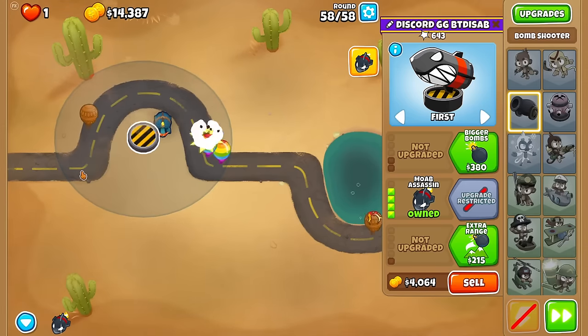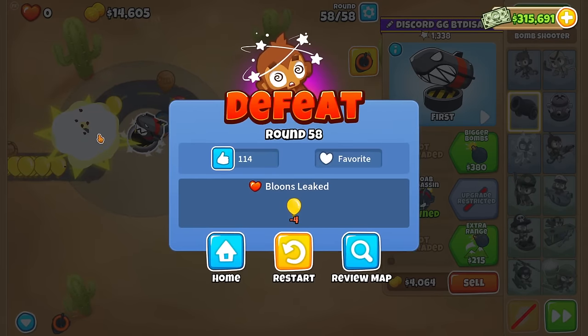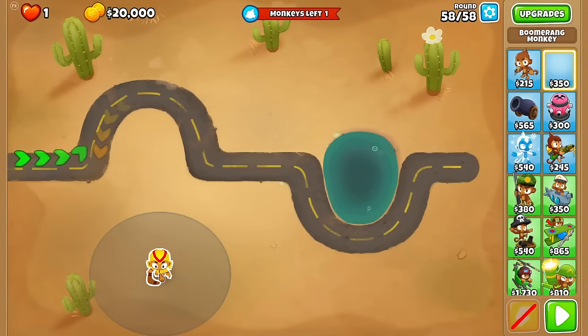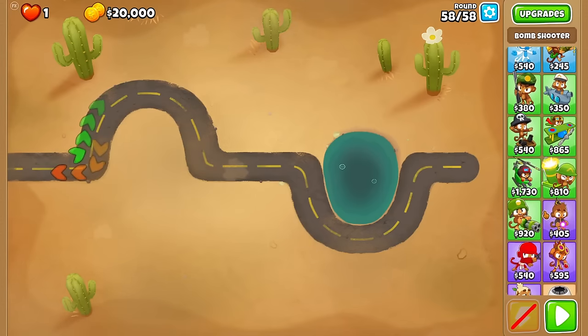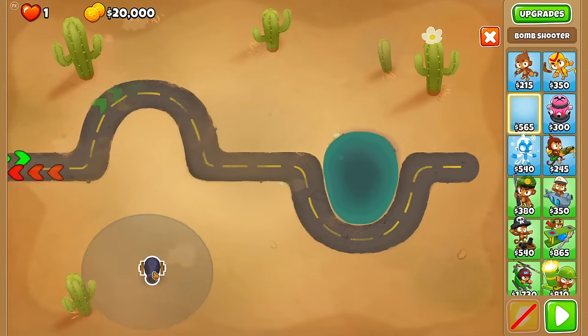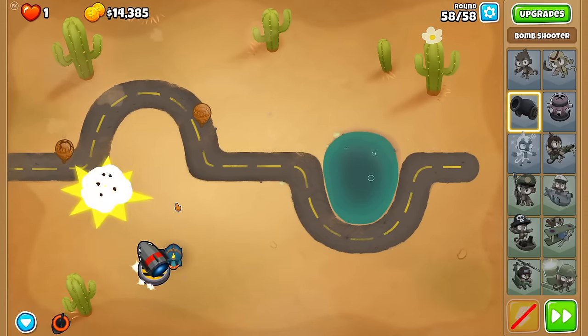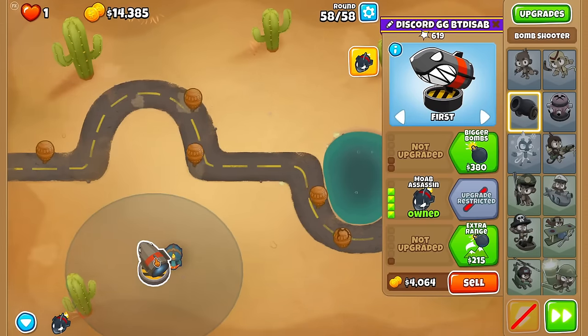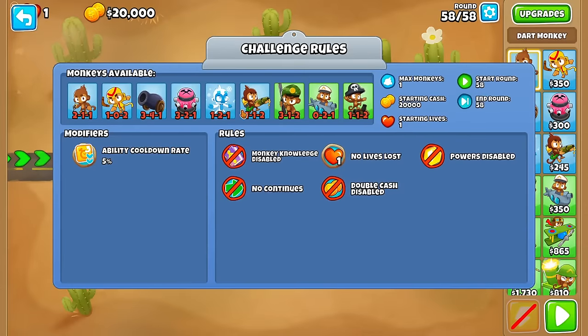Oh, it does - right. Remember, this thing has splash damage. It has three splash damage, precisely. I would probably glue the towers first before actually getting this. Otherwise you don't clump it, and then you don't get much damage. I have glue and ice enabled: 1-2-1 and 1-1-2.